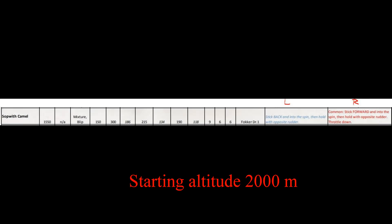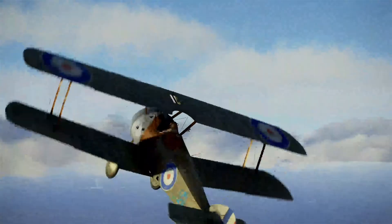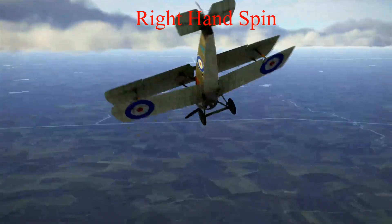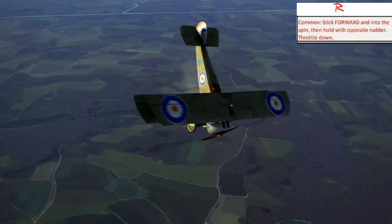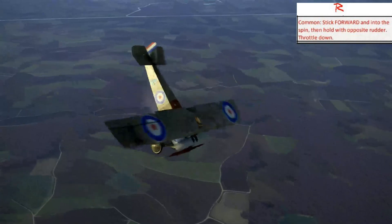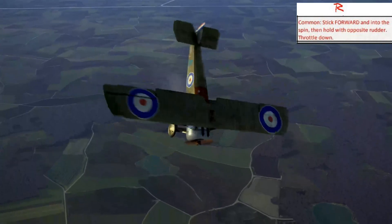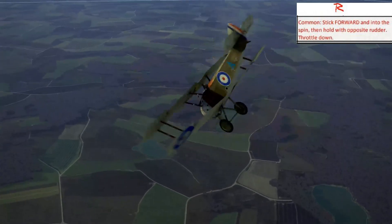Let's take a look at the recommended spin recovery procedure for the Camel — left-hand turn and right-hand turn. Remember that we have four controls here to try to get this thing flying again: pitch, roll, yaw, and the engine power. Look at each control surface and listen to the engine and see what I'm doing — see what's working, see what's not working, see what effect it has. So now you can just roll. Let it go.